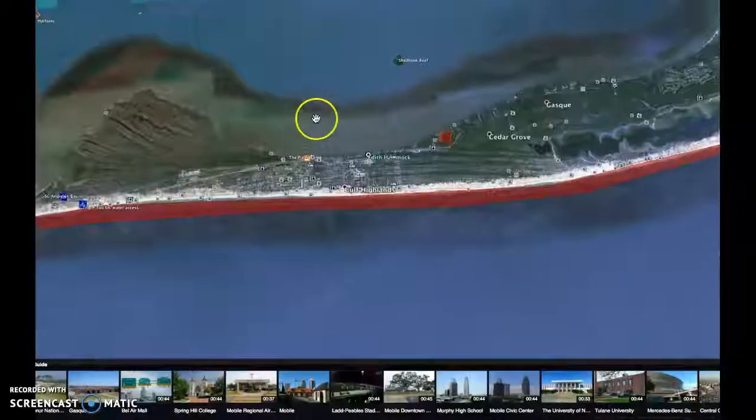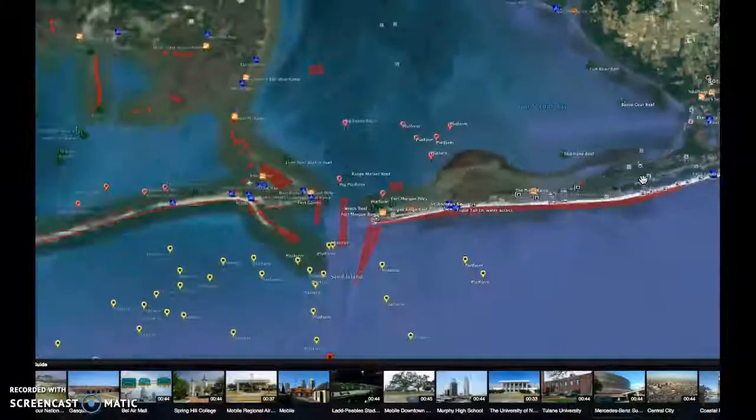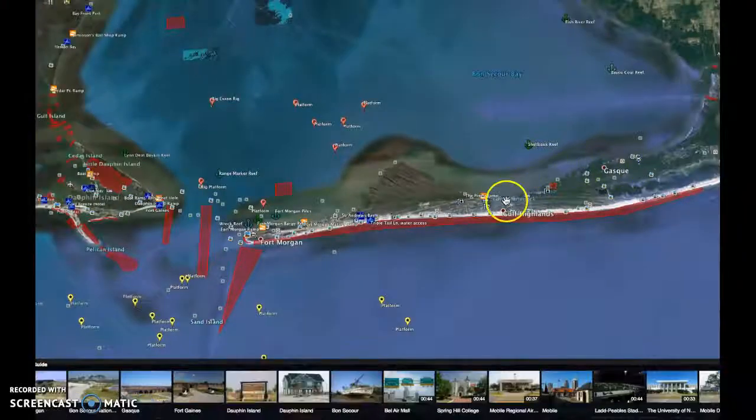That launch across the street from you is called the Pines Ramp — easy to get some specks and white trout there. Come over here and get some reds and speckled trout. And like I said, anytime you want to fish the lagoon, that's some good fishing too. I hope this helps — if you got any questions, you know, just give me a call. Talk to you later.